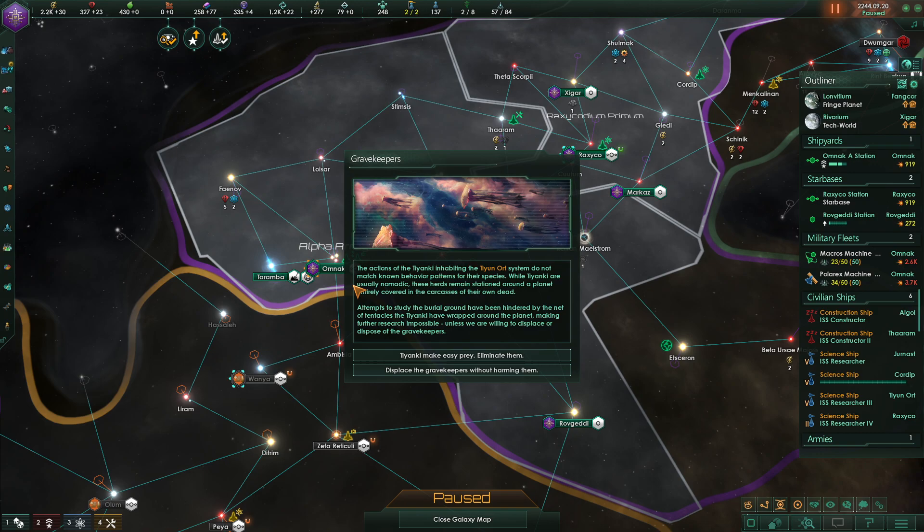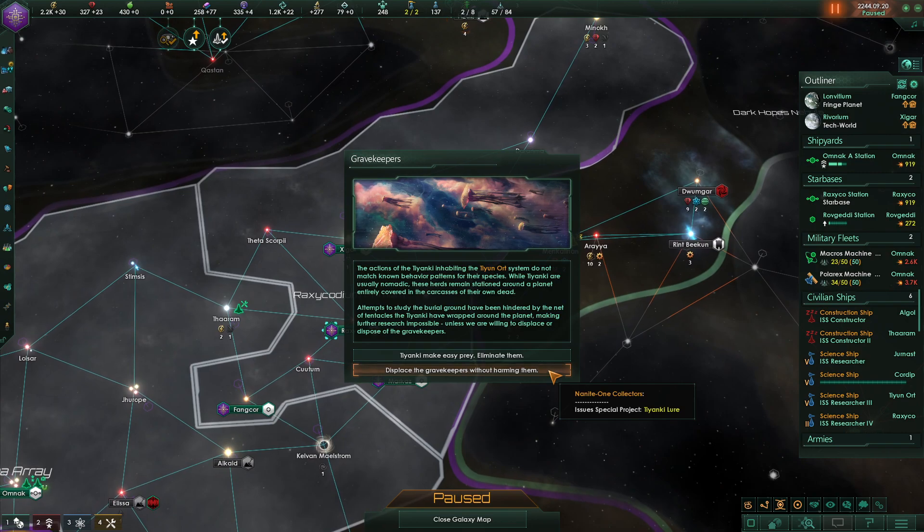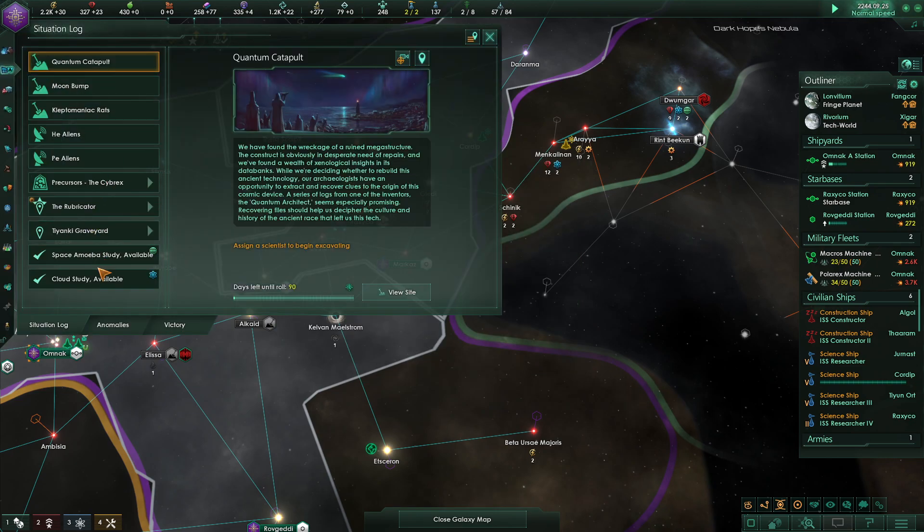Grave Keepers — I don't think I've ever seen this before. The Tianki inhabiting the Turin Oort system don't match the known behavior patterns of their species. While usually nomadic, these herds remain stationed around a planet entirely covered in the carcasses of their dead. Attempts to study the burial grounds have been hindered by a net of tentacles the Tianki have wrapped around the planet. We can take them as easy prey, eliminate them, or displace them without harming them. We don't want to blow them up — let's just displace them.